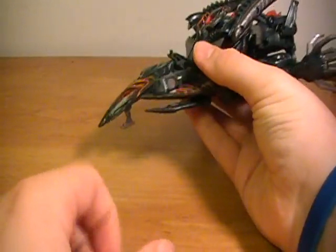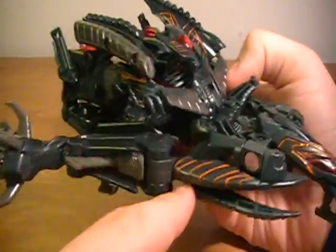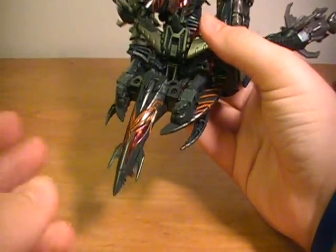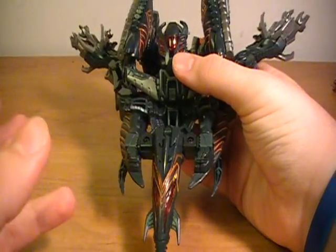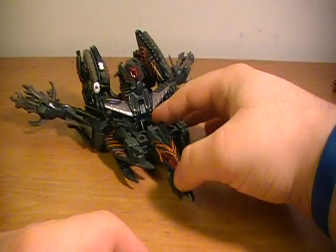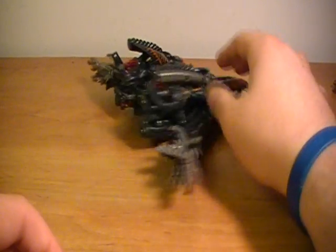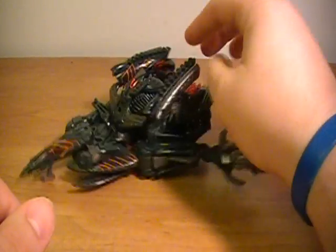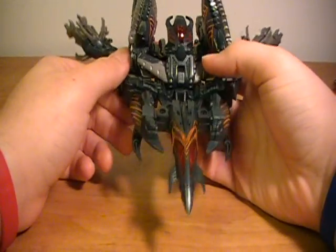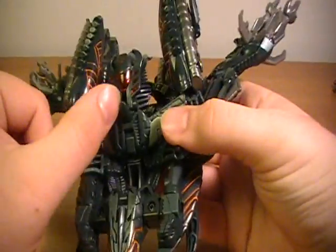I still think it looks really cool and I actually rather like the jet mode. The paint is really nice on the figure. The orange accents look really nice in comparison to the forest green color of the figure. I'm not sure why this figure is this color — I guess Hasbro kind of screwed up the really difficult color of black. Just straight black, that's all they had to do, so they picked green instead. If you want a color-accurate figure, you'll go for the Robot Heroes version. It's just very odd that this particular color was chosen.